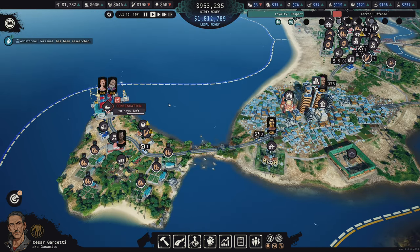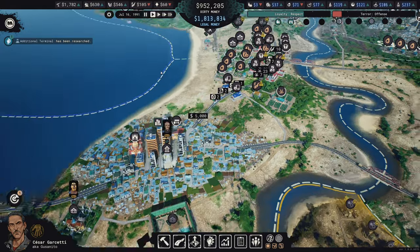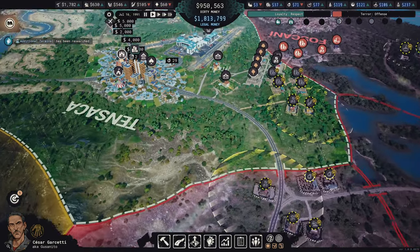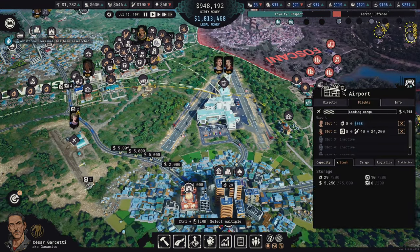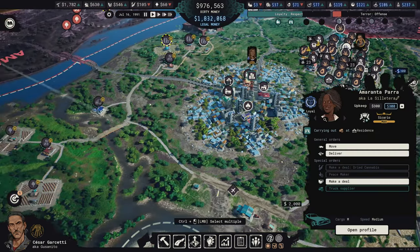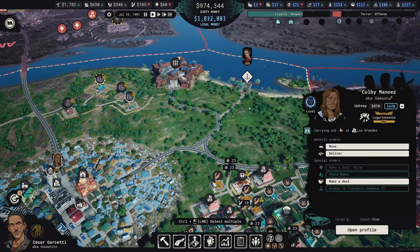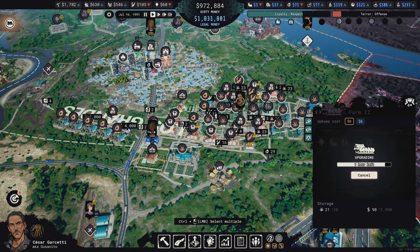We have three hundred and fourteen thousand dollars in dirty money just sitting here and I have no idea what to do with it. We're gonna do a Pablo Escobar thing and probably just try to bury it all over the place - leave one person responsible for the locations. That sounds like a great idea. It's going to be you, Amarantha - you're the treasure map maker.